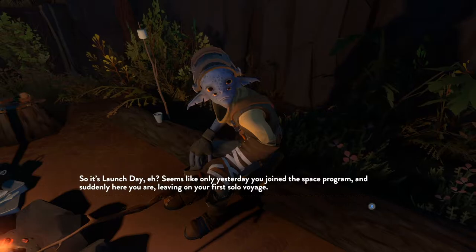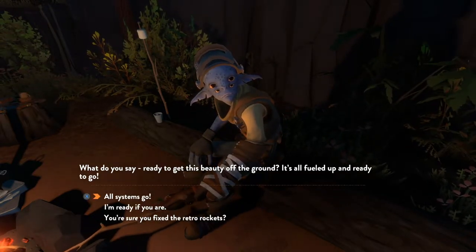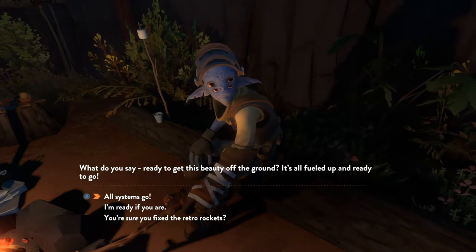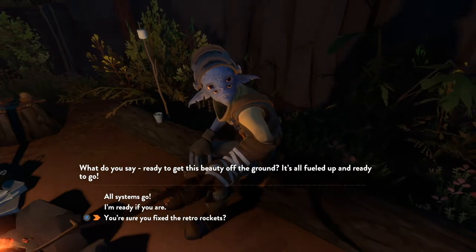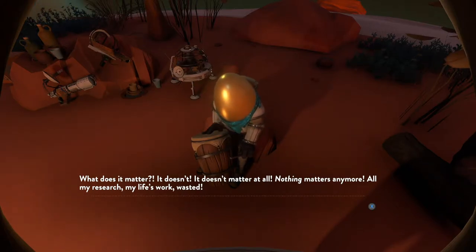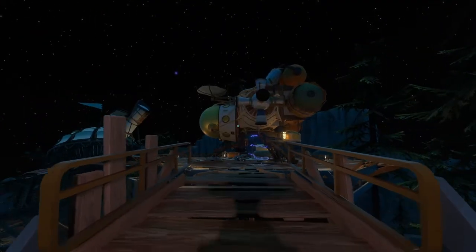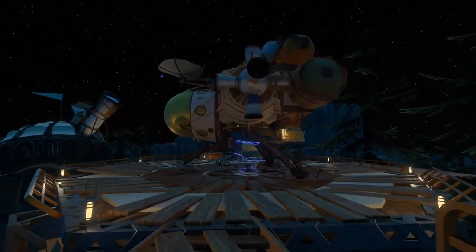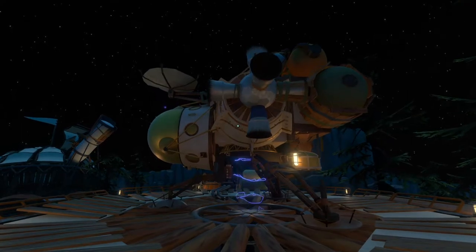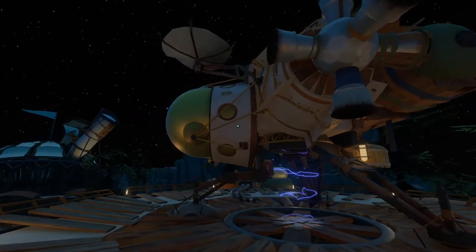You play as the newest recruit of The Outer Wilds venture program on the planet Timberhearth. You are a blue, four-eyed alien astronaut on the verge of your first solo mission. Some others of your race are already out there exploring some planets, and now it's your turn. Before you can launch into the Great Nothing, you need to get the launch codes for your ship. And my ship, in all honesty, looks like a high school science fair project — at first glance, at least.